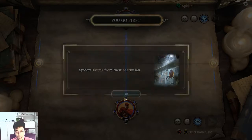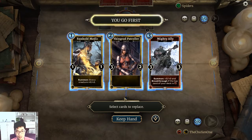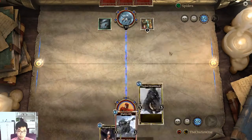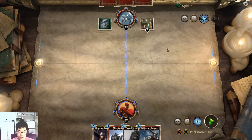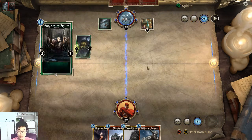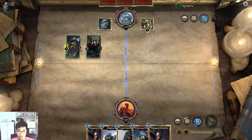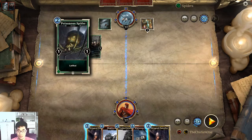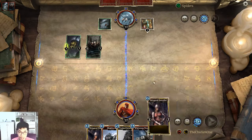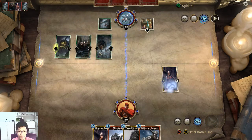Spider skits from the nearby lyre. Okay, this is good. I can't play anything on turn one. Aggressive spider — my turn. I'm playing this guy right here. That death will bring glory to the empire.